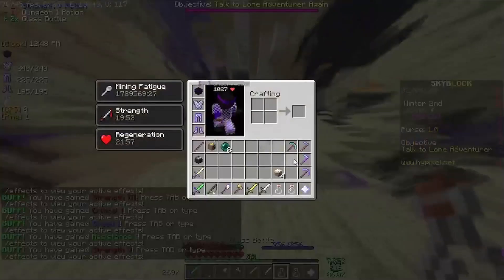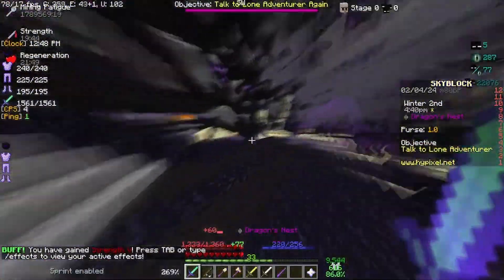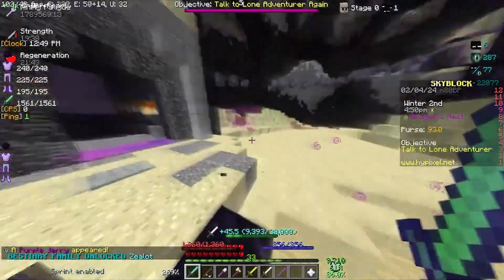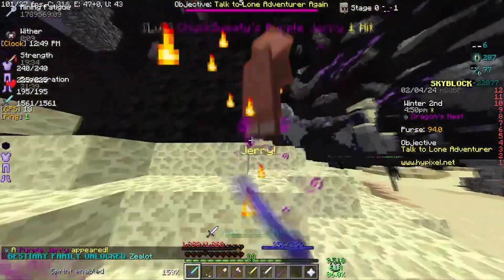At least I didn't insta-die. So now I have Strength 5. We have unlocked the Dragon's Nest now. Here's where you'll find Z-Lots, and then you start killing them. And I immediately got an Epic Jerry.